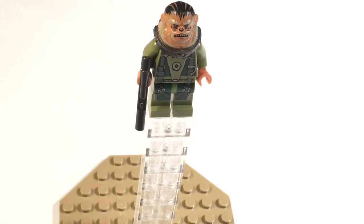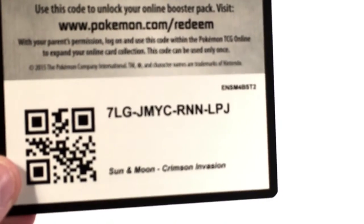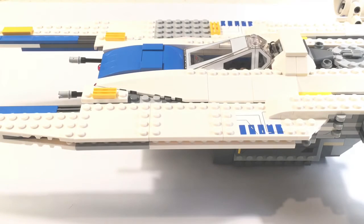Now let's move on to Bistan. He has an alien species head and something that goes all the way around his head, a blaster, and some straps that go from his torso down to his legs. We have some dark green mechanical details. Here's another code card for the Pokemon TCG Online.